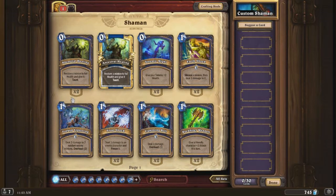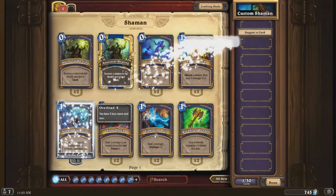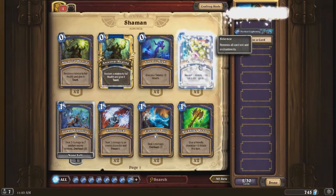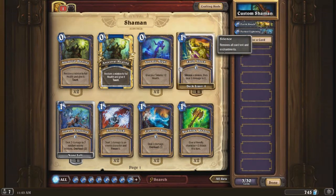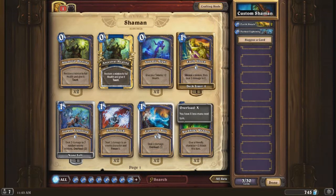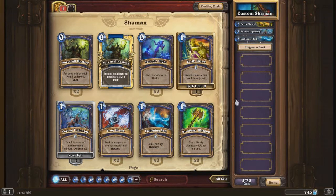Looking at the first page of Shaman, I don't really see a whole lot, but I am going to add a Forked Lightning, which deals 2 damage to 2 random enemy minions at the cost of Overload 2, and it's a 1 mana cost initially. We're also going to put in an Earthshock, which will silence the minion and deal 1 damage to it - we're going to put 2 of those in. And we're going to put in a Lightning Bolt. We might come back to this, but for now we're just going to move to the next page.